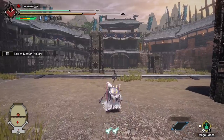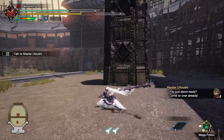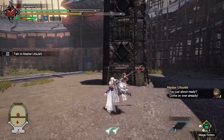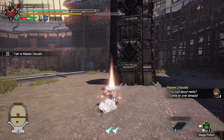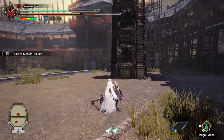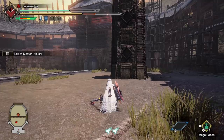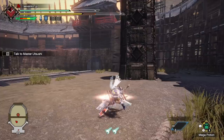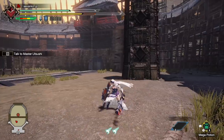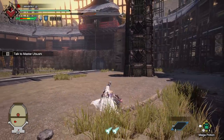For the A button we have a charge attack — you hold it down and release. If you overcharge it, it actually gets weaker, so you don't want to do that, but the timing is pretty easy to know. It would have been nice to have vibration support in the demo, because that would definitely be an easier indicator of knowing when the charge is done, but I think you'll be just fine. There are a lot of flashy animations here.